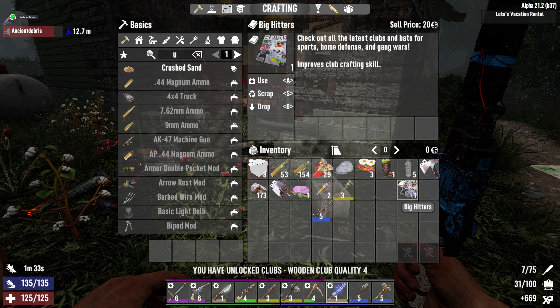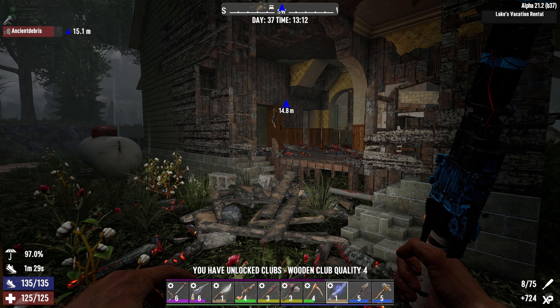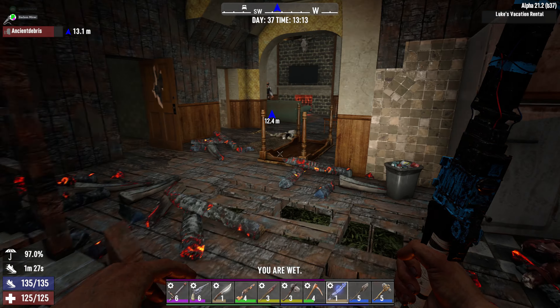Proves club crafting skill. Wooden club, quality 4. Okay, this is all weapons crafting.